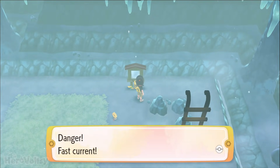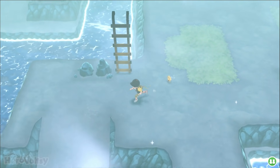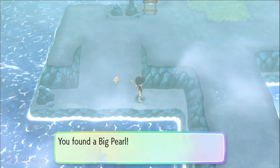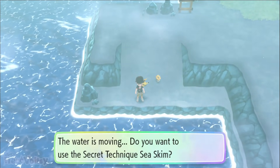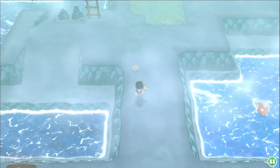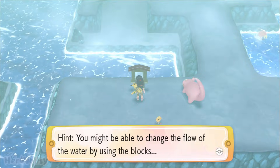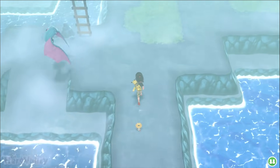What does the sign say? Danger — fast current. A bit late now, isn't it? I'm not too sure which way we need to go. I want to see if I can go across this — I think it might just take us back. Wait, was that an item here? No, it was a Slowpoke. And a hint: you might be able to change the flow of the water by using blocks. Good to know. Let's get up here then and see if we can find some blocks.